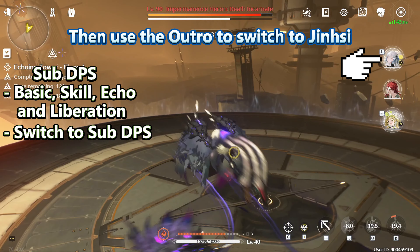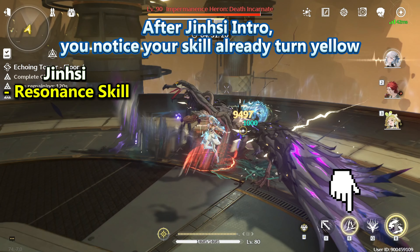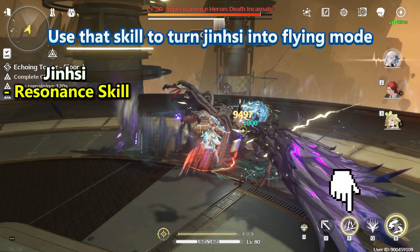Then use the outro to switch back to Jinsy. After Jinsy's Intro, you'll notice your Skill has already turned yellow. Use that Skill to turn Jinsy into Flying Mode.